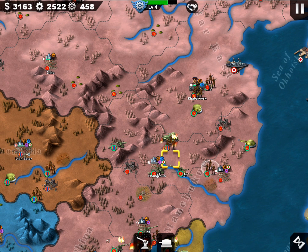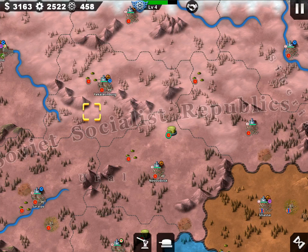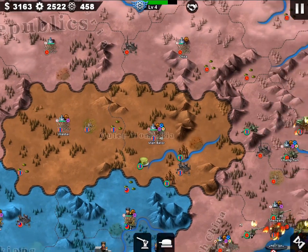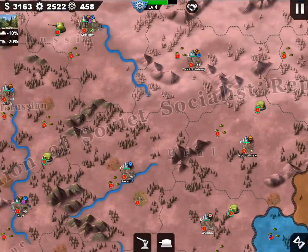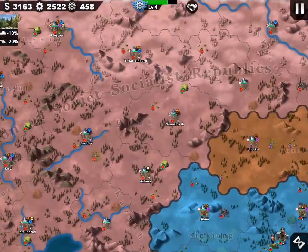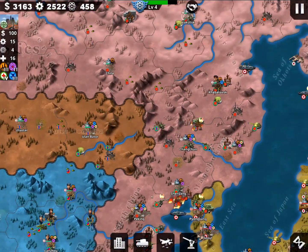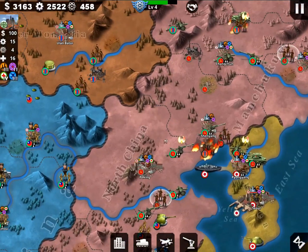There are two tanks here - the green bug and nose bug - which are light tanks, not medium or heavy. I sent my two light tanks to Changchun to defend, but they were all destroyed. However, I also built a heavy tank here. I had Guderian here because I sent the tanks from Moscow to Ulaanbaatar in Mongolia and waited until the Japanese troops were distracted, then equipped Guderian.